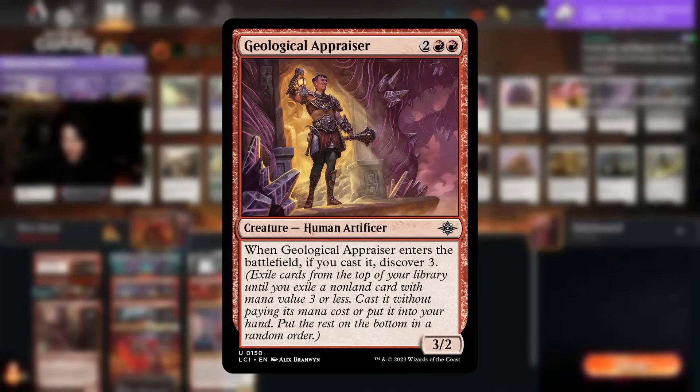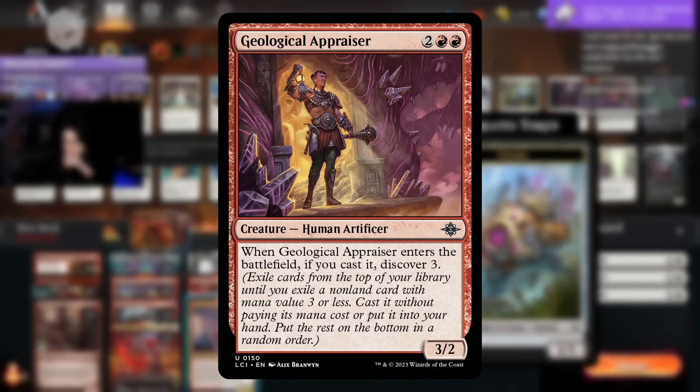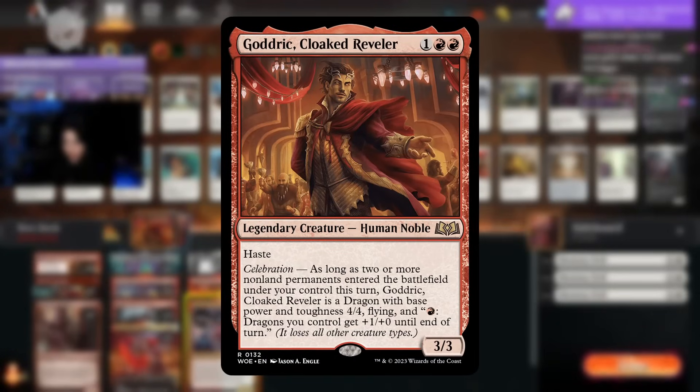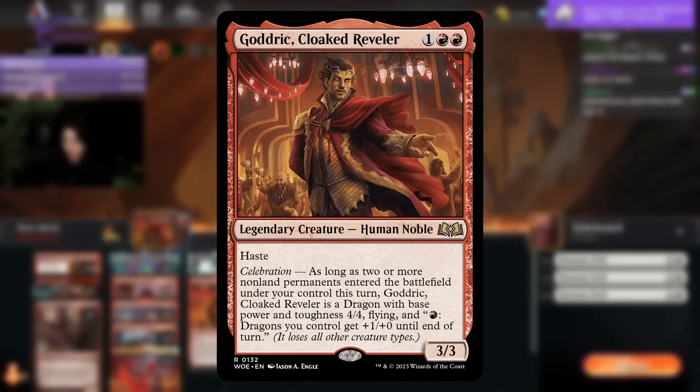A huge upgrade for this deck is Geological Appraiser, who upon entering the battlefield Discovers 3, meaning that if it hits a permanent you trigger Celebration as well. The best card to hit with Discover 3 would be Godric, since you'd get it on the battlefield for free with Celebration active as a 4/4 flyer with haste — which is just awesome.